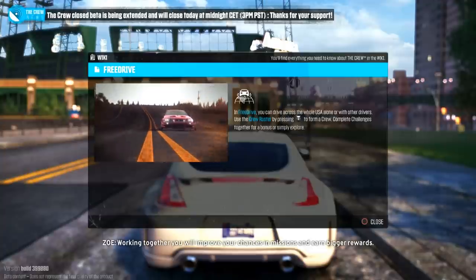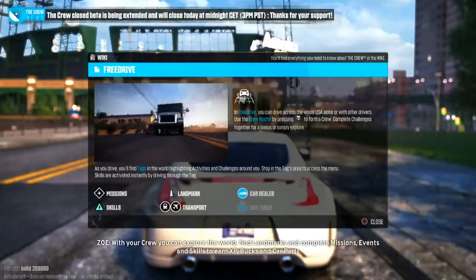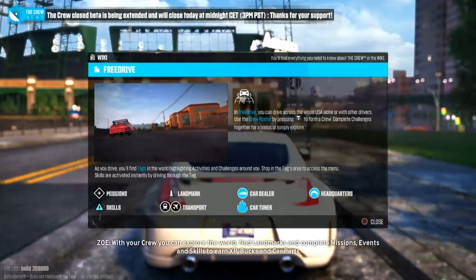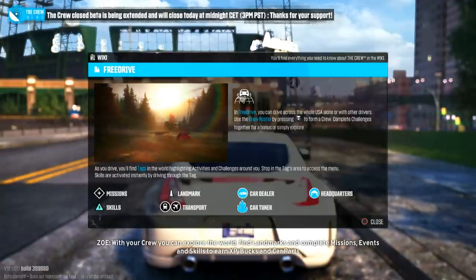Working together, you will improve your chances in missions and earn bigger rewards. With your crew, you can explore the world, find landmarks, and complete missions, events, and skills to earn XP, bucks, and car parts.